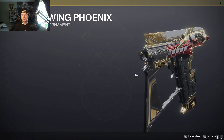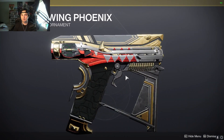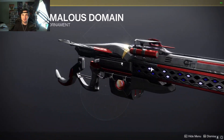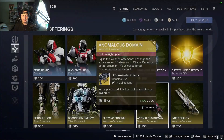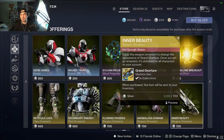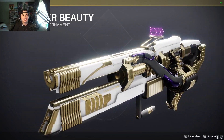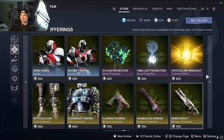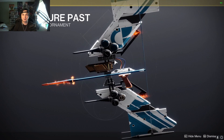We have the Final Warning weapon ornament. We have the Collective Obligation — no wait, Deterministic Chaos. Collective Obligation... Deterministic Chaos, my least favorite exotic in the game. I want to see that ornament — oh, Inner Beauty ornament. Oh man. Grand Overture, Hierarchy of Needs has the Future Past weapon ornament.